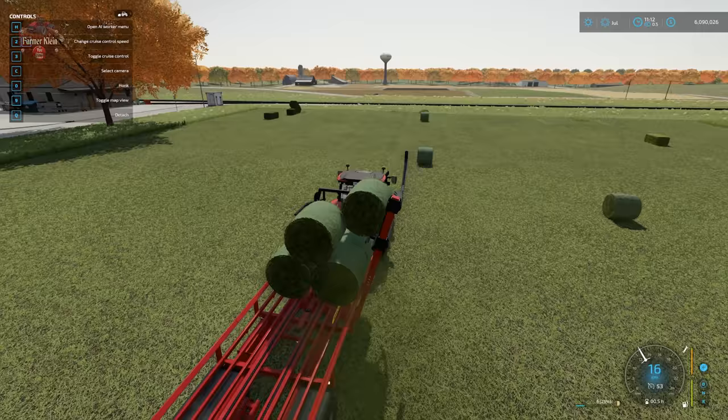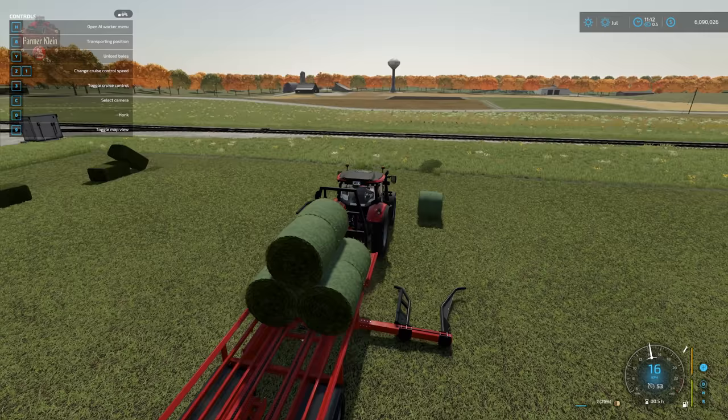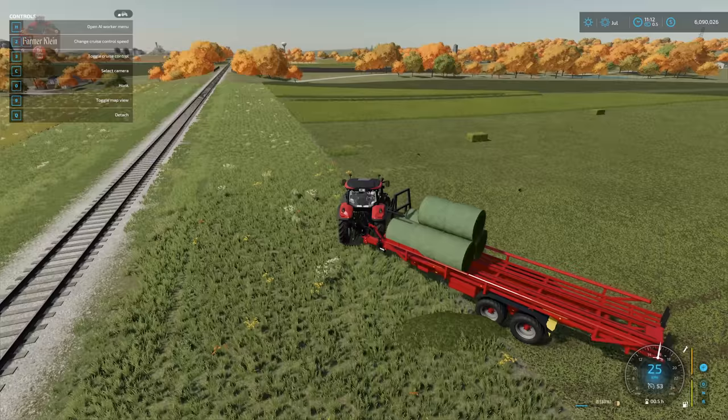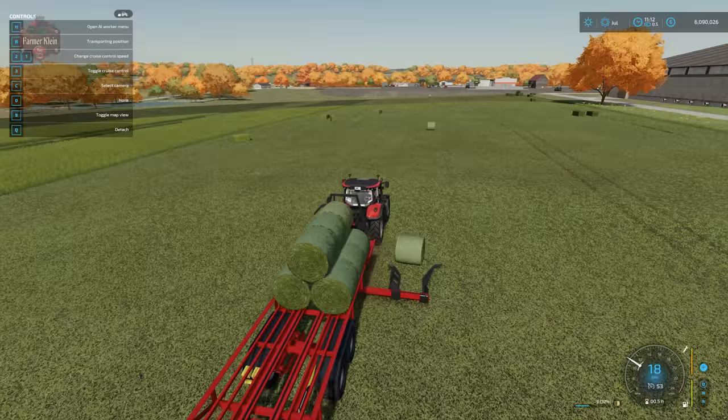Right now we are picking up grass bales and we can move straight over and start picking up round hay bales, as long as they are the same size. We cannot pick up a different diameter bale while we have bales already loaded on the trailer, but once we unload, we can definitely pick up a different diameter bale.